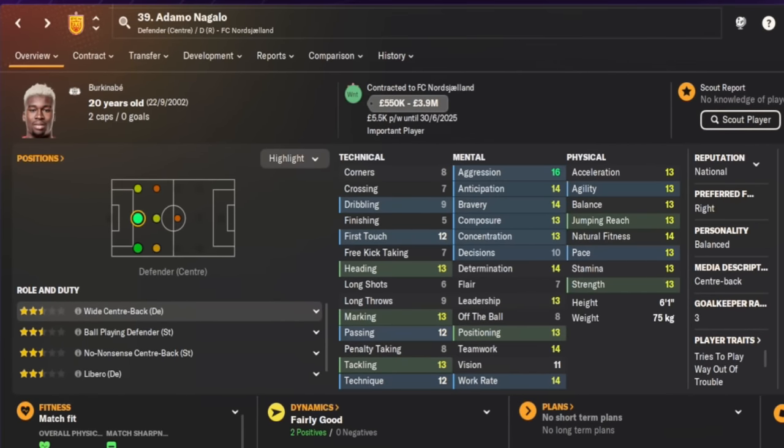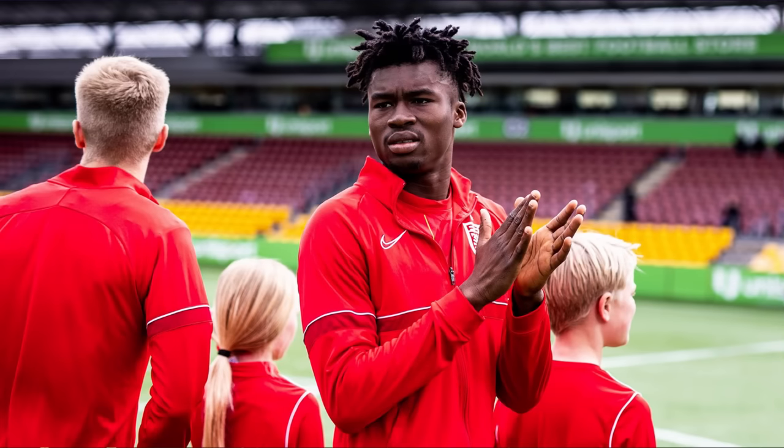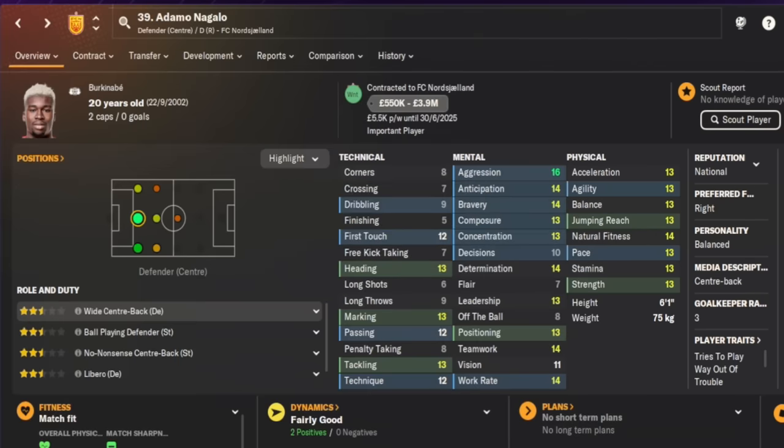I actually recorded this whole video, started editing it, and then realized I forgot the center backs! The right-side center back is Adamo Nagalo from Burkina Faso, who plays for FC Nordland and will cost a maximum of 3.9 million. He's a big center back but doesn't have the greatest jumping reach. His physicals are mostly on 13 apart from fitness at 14, and he likes to play out from the back.